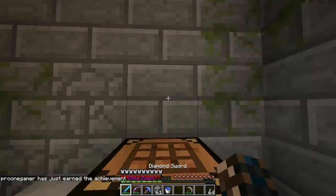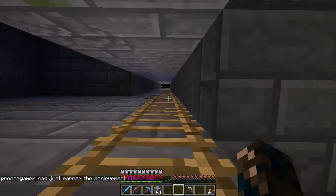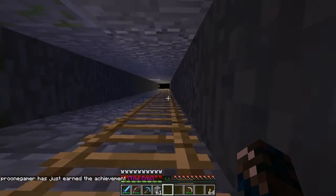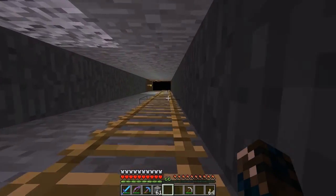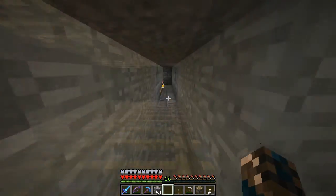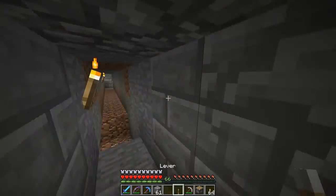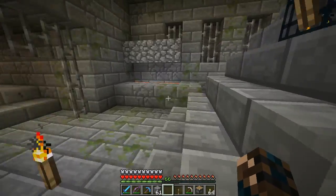I'm not going to bother reading this. Level 66 - just earned the achievement 'The End.' Right, let's go get a piston. Let's go get a piston and get the Ender Dragon Egg, because that can be our trophy. I'll see you back in the End. I've got the piston and I've got the lever, so let's go get the Ender Egg for our trophy.